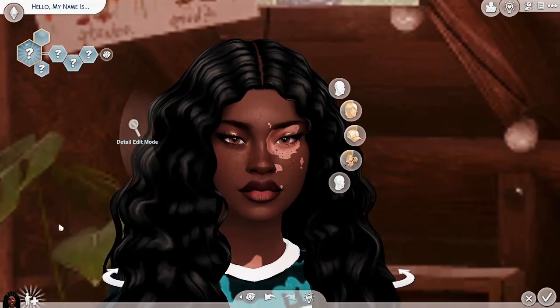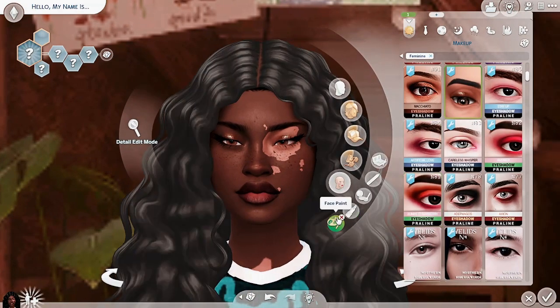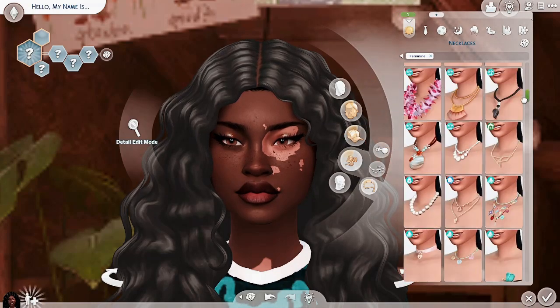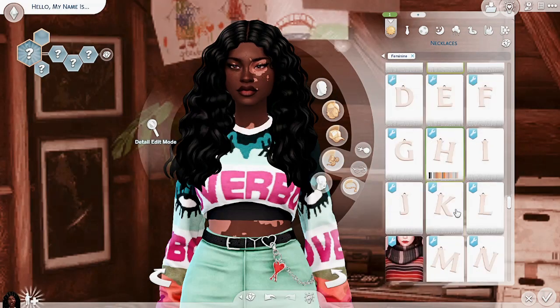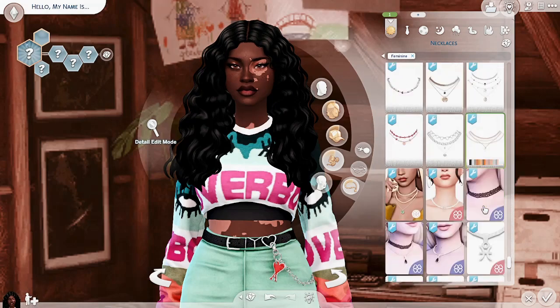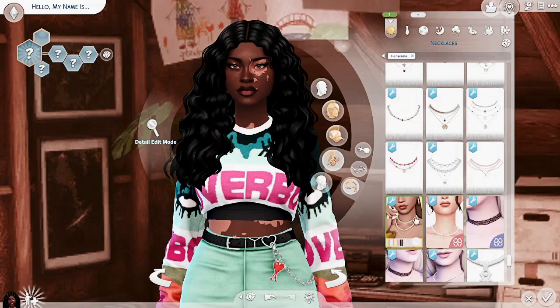I'll just do that — whatever. Anything else I can put on her face? Maybe revisit — oh, some necklaces. Let's see if anything shows up with this shirt. Maybe she won't have the necklace. I just feel like she's incomplete, like there's more I could do with her. But maybe there's not. I think she might be done.